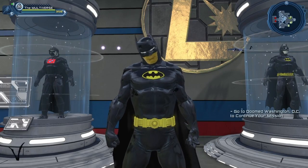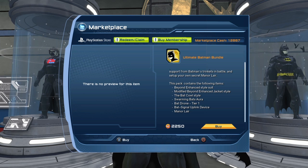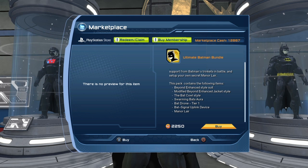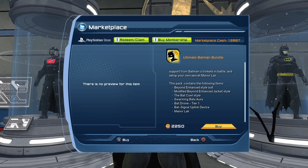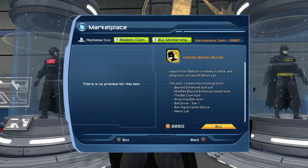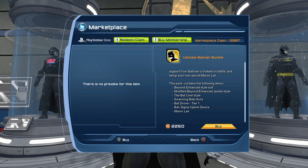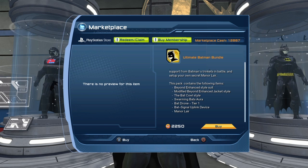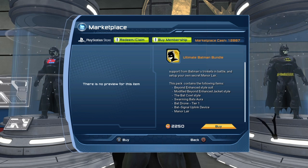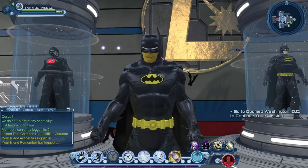I almost forgot to mention where you can get the skull — it comes from the brand new Ultimate Batman Bundle. The bundle contains a lot more than just the skull, and it is $25 if you're not a subscriber. If you are a subscriber you get 10% off, so it's $22.50. I know some people will find that expensive just for a skull, but back when I purchased the Dark Knight skull it was $20 when first released. Here we have the skull for $25 but we also have a whole bunch of other stuff. Odds are if you've been playing for some time you probably already have the Batman Beyond suit or the Swarming Bat Aura, but if you are a new player a lot of that stuff will probably be new to you, and even older players could give some of that stuff to alternate characters.